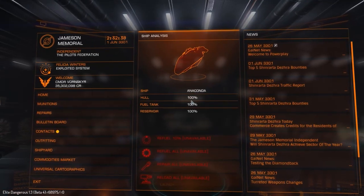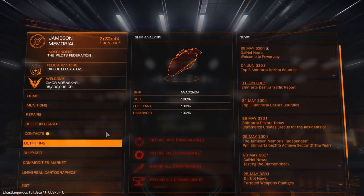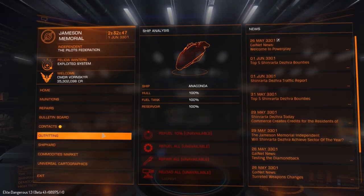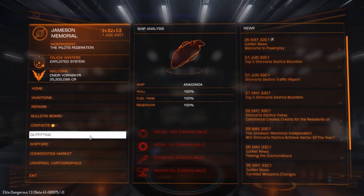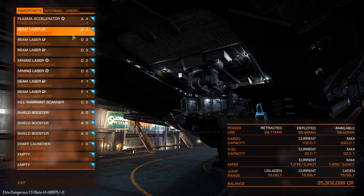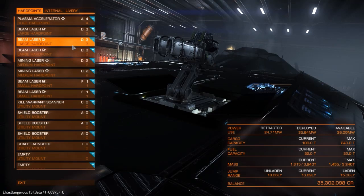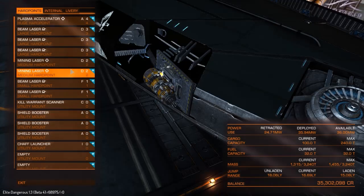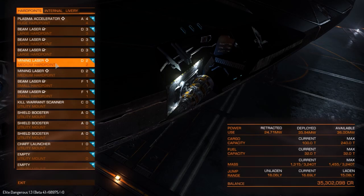You can see I'm using an Anaconda. This is a ridiculously expensive loadout by the way — you wouldn't really be able to do this on the main server without a lot of credits. I've gone for a full weapons loadout as well because I'm going to be in resource extraction sites most likely. There's a chance I'll get NPCs trying to pirate me, so being able to fight them off is a good thing. So I've got my huge plasma accelerator, a few beam turrets, and two medium mining lasers.